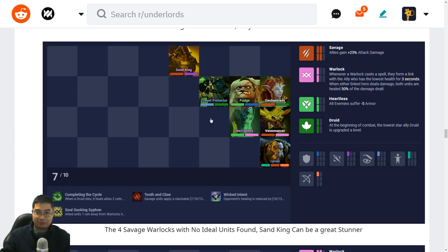Here we have four Savages with Druids, Warlocks, and Heartless — something more flexible that I mentioned earlier. The highlight is we don't need Necromancer or Patch — we can swap them for something else, even go with four Druids or add a Disruptor or Shadow Shaman. The flexibility with Savages is great because without Tooth and Claw we can still build into Druids and Warlocks and maybe transition into Mages. If we don't find ideal units, Sand King can be a great stunner — he can hit front liners or go to the back and disable a crucial DPS unit.